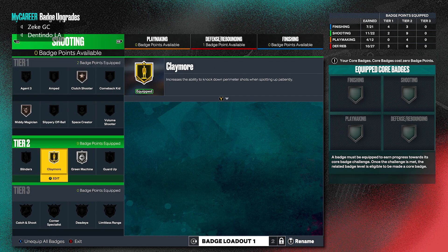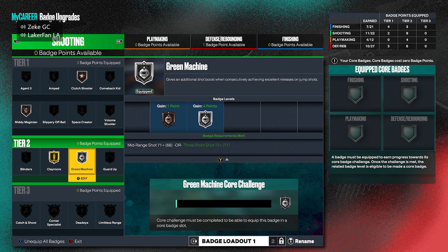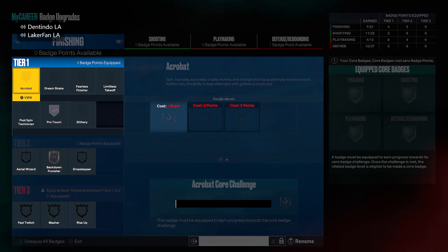If you guys are wondering what badges I'd recommend: Green Machine — slept on badge, I keep saying it in every video. Claymore, 100%. You get a boost if you're just standing still for a second, and it goes all the way up to 4 seconds of standing still giving you a boost. Catch and shoot, corner specialist.